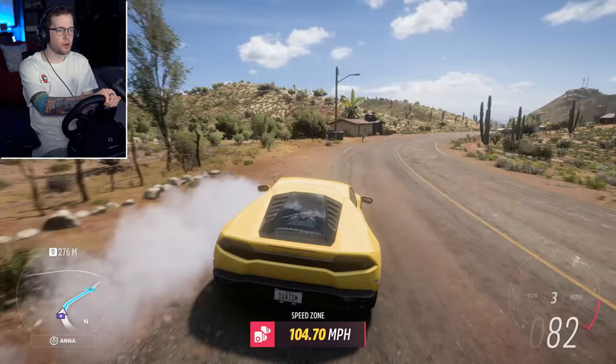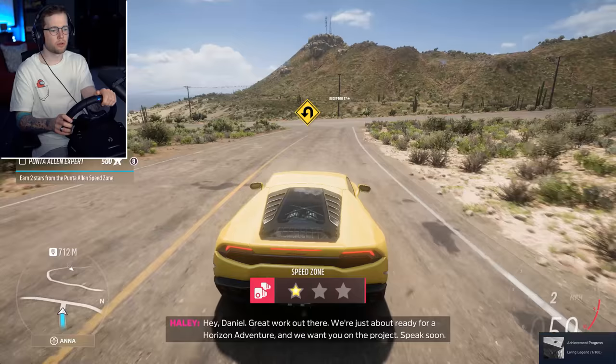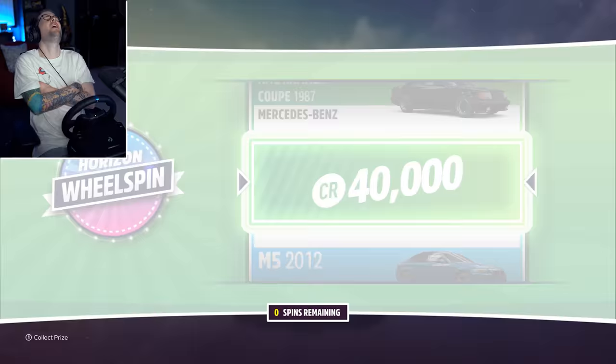I don't actually know what I'm trying to achieve here. Thank you - we're just about ready for a horizon adventure and we want you on the project. He's done 143, so Squiddy is playing this game - that means I'm at the bottom. Wheel spin, I got one wheel spin - let's see what we get. You can get chinos, you can just get pants as a reward. Oh, I could have had an M5 but instead you give me 40,000 credits.